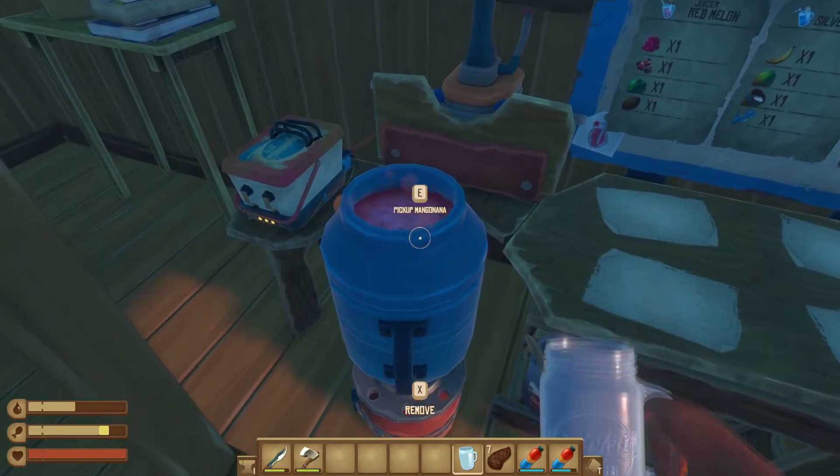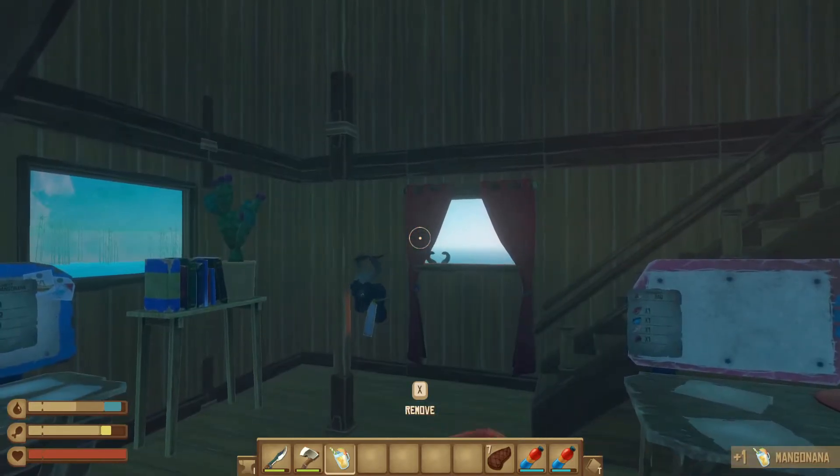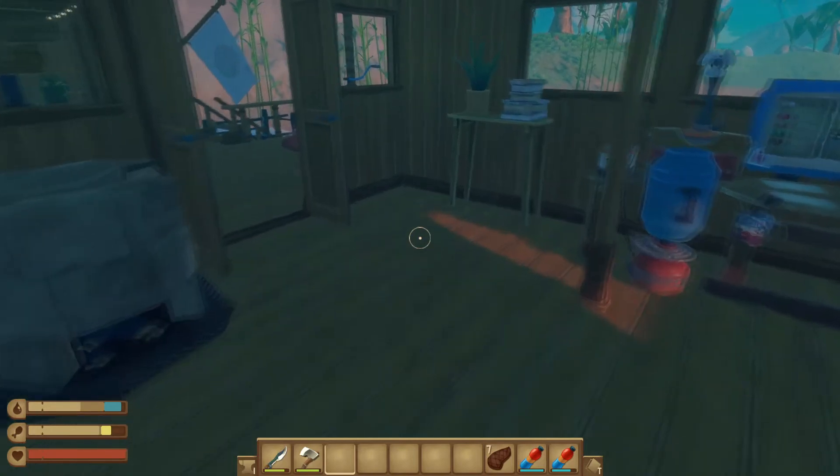It's complete. It requires a drinking glass — click on it and there you go, you got your nice drink. Have a sip and look how much water buff that gives you — it's very nice.